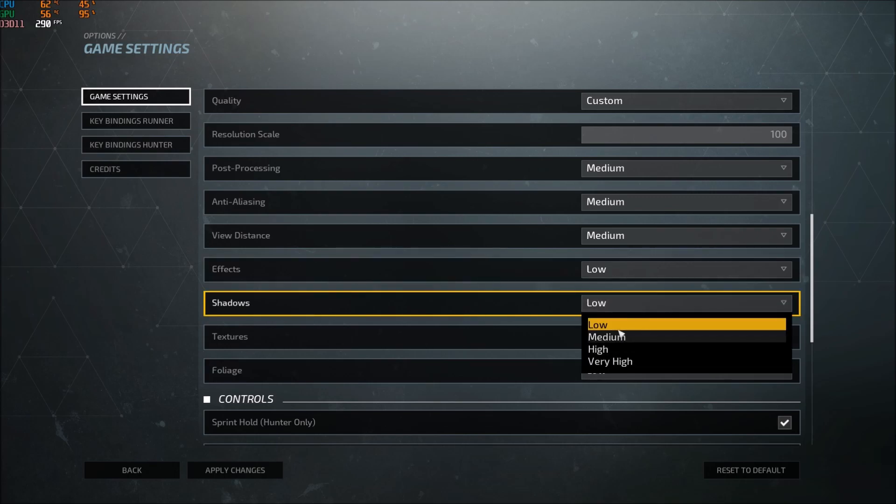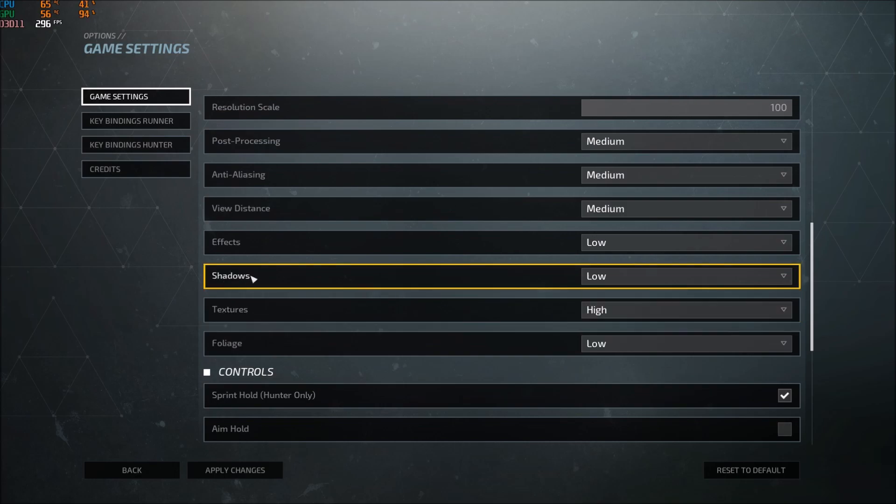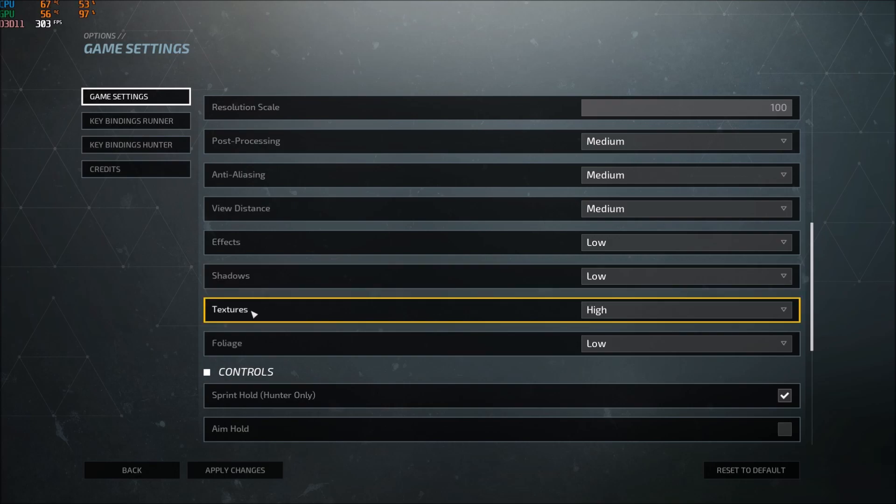Shadows: this one gives about 3 to 4 FPS per bracket. You really need to put it at low — shadows take a lot of resources, and this is important even if you have a 1060 or 1070. Textures depend on your VRAM: 3GB or more, you can play at high or even very high. 2GB, play at medium. Less than 2GB, put it at low.